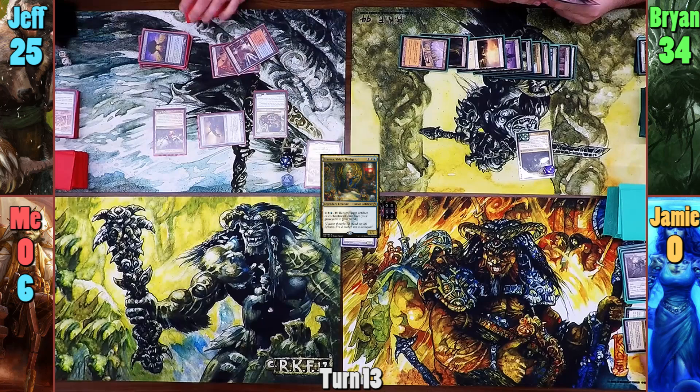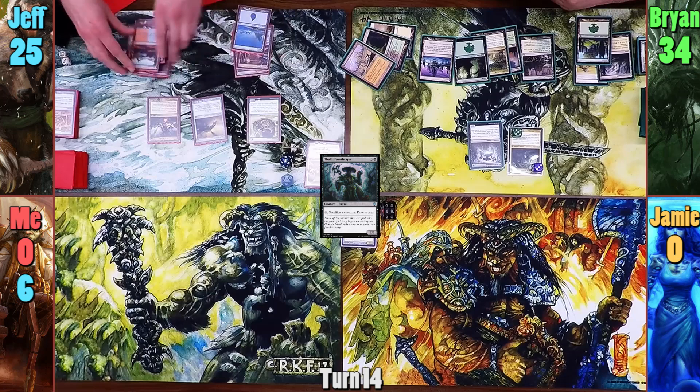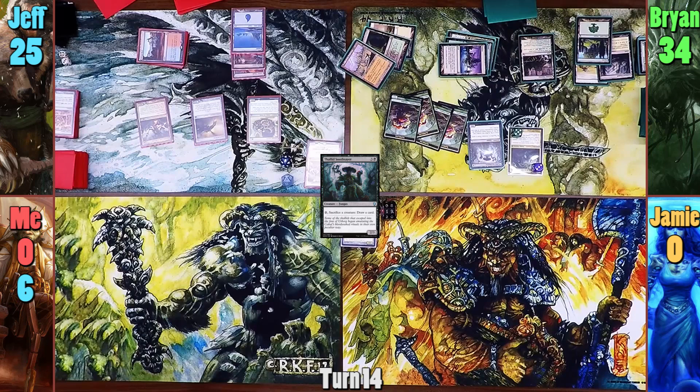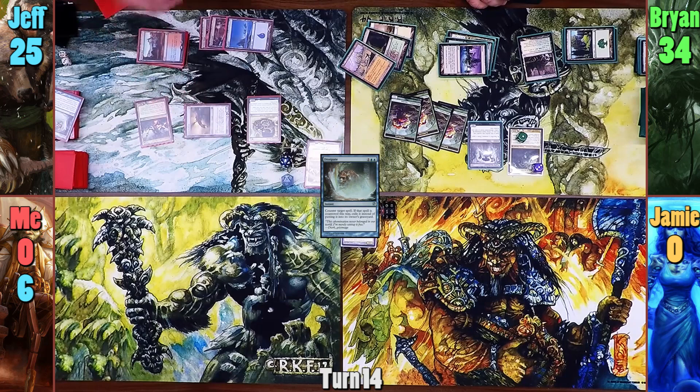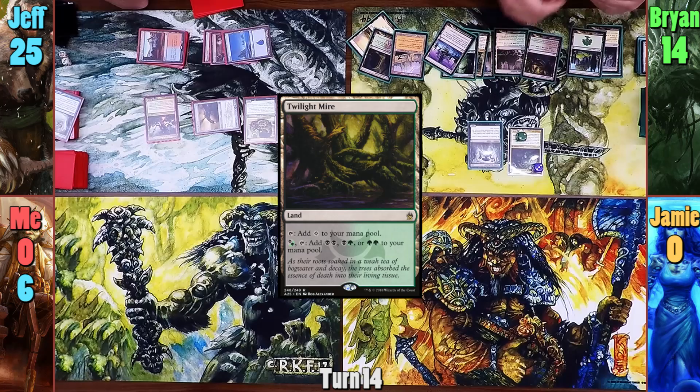In Jeff's second main phase, he casts a Coiling Oracle and reveals Urabrask, putting it into his hand. Brian untaps and plays an Isolated Chapel. He pays 4 to cast a Thallid Soothsayer and passes. Jeff untaps and pumps the Hellkite 5 times, and with the final pump on the stack, Brian makes 4 Saproling tokens with Garruk. Brian then casts Harsh Sustenance, which gets countered by Jeff's Dissipate. Jeff then swings the Hellkite at Brian for 20, and after connecting, pays 0 to kill all of the tokens. Brian pays to sacrifice one of them and puts the counter on Garruk, and Jeff passes. Brian untaps, draws, and plays a Twilight Mire. With nothing able to deal with the Hellkite, he concedes.